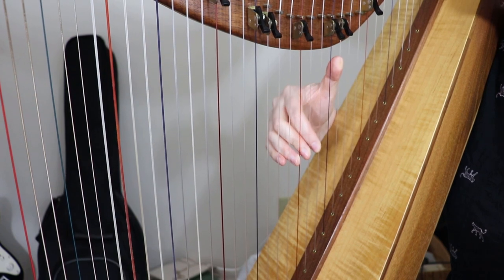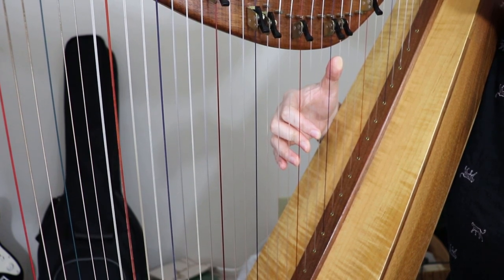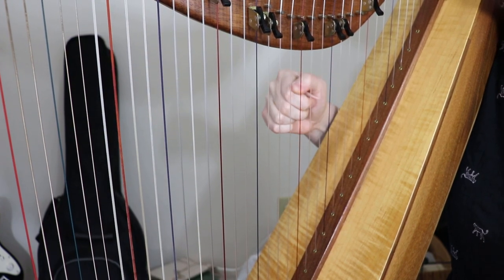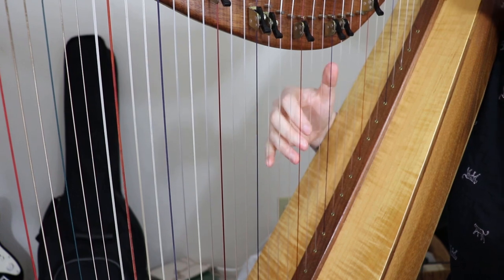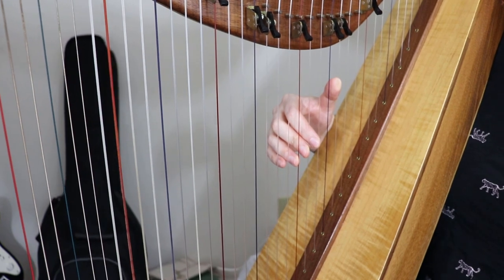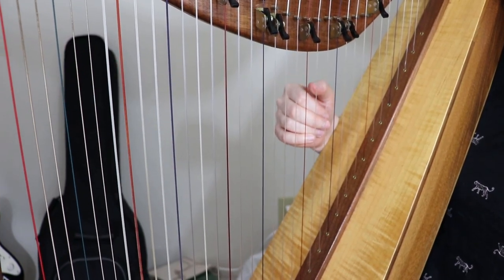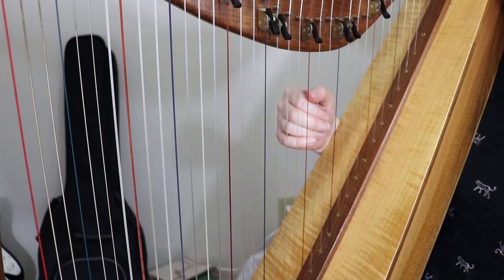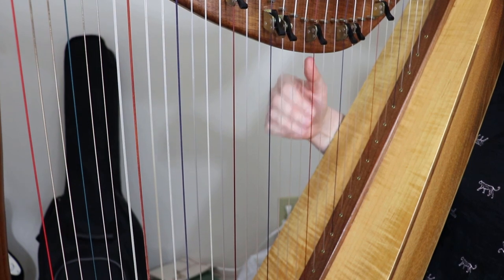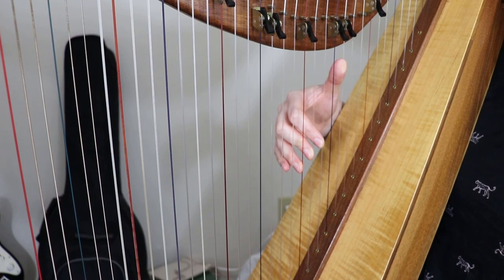Your fourth finger is going to be on C, and then you just place everything up: D, E, skip a string, and you're on G. So the important thing in this tune, as with a lot of tunes, is to make everything connected so that you're not hunting around for strings as you're playing the melody — otherwise it's very easy to get lost. So we're going to make everything nice and connected and smooth.